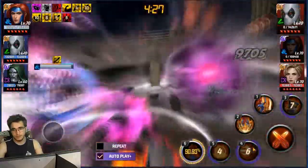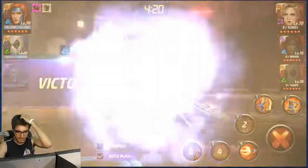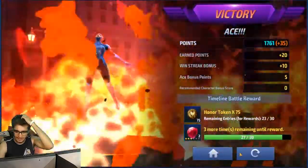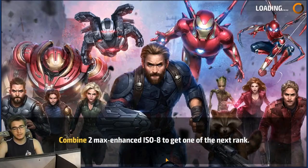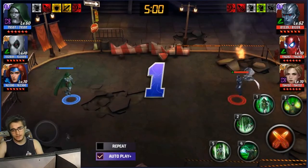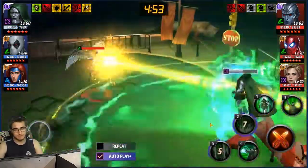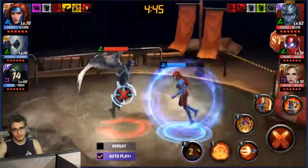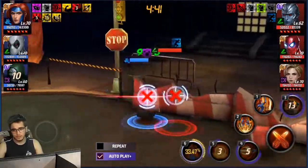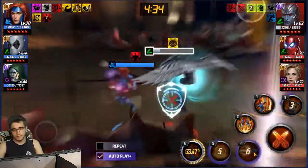You never want to let Deadpool pull off his fifth skill because it can be devastating — it has penetration. Luckily it's easy to cancel: you just need to use a skill with an iframe because his fifth only has an iframe at the beginning, then it becomes a normal skill. Cancel it with an iframe skill and you're safe. If you get caught and don't cancel it, good luck surviving that.